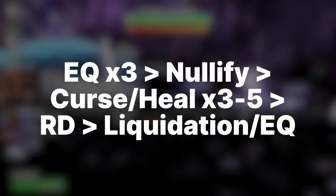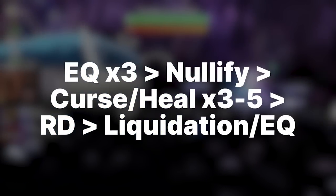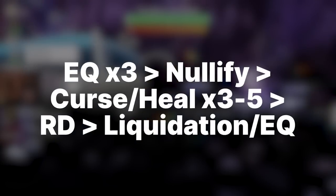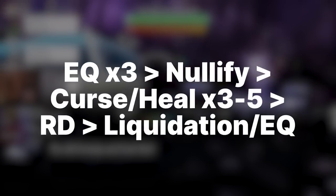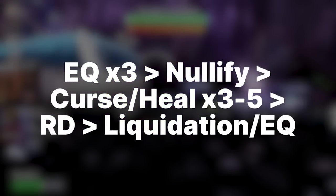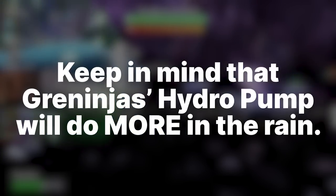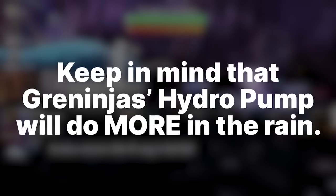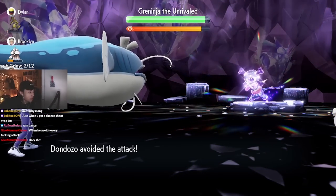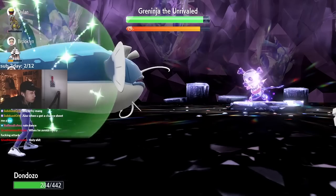For Dondozo's turn order, use Earthquake three times in the first three turns for passive HP recovery via Shell Bell and to have your Tera ready. After those turns, start using Curse up to at least plus three — push for plus five if possible — while using Heal Cheers along the way. Once cursed up, use Rain Dance, Tera into Water, and start ripping Liquidations to chip down the shield. Once rain ends, switch to Earthquake, which does more damage outside of rain. It's slower but wins every time.